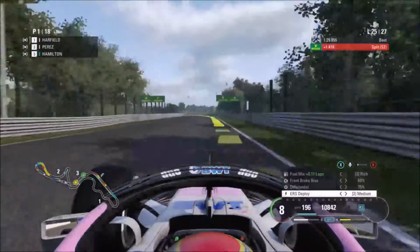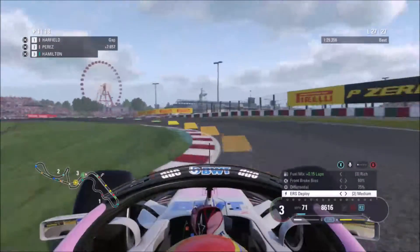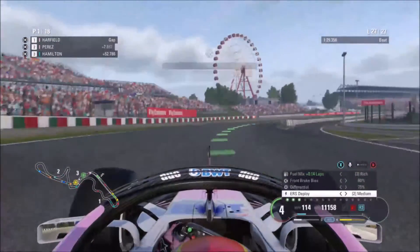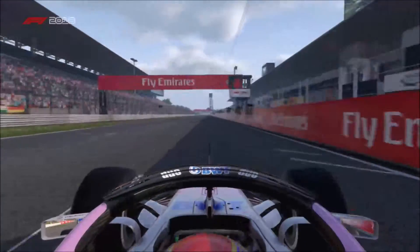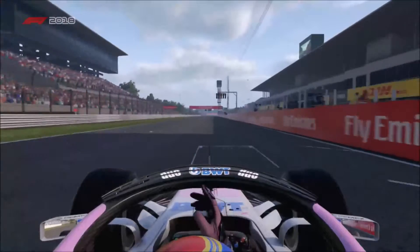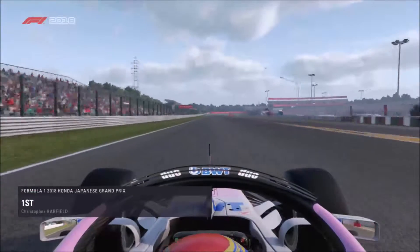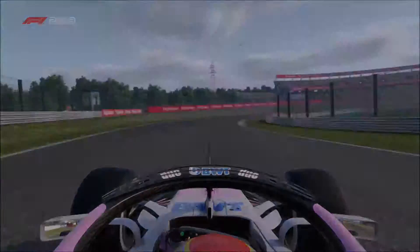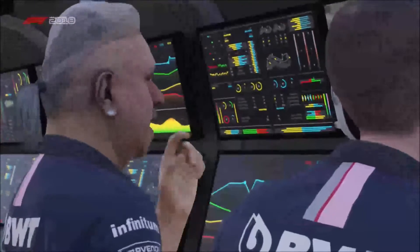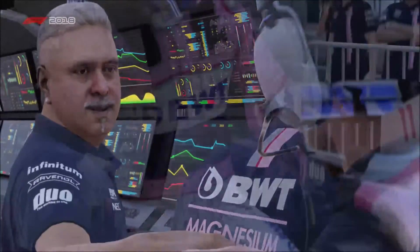On lap 25 we're pulling away from Perez massively after that collision. By lap 27 we come around the final chicane and come home for another win! Singapore, Russia, Japan, Italy — that's four wins in a row! A fourth bloody win in a row — I'm pretty sure that's correct.